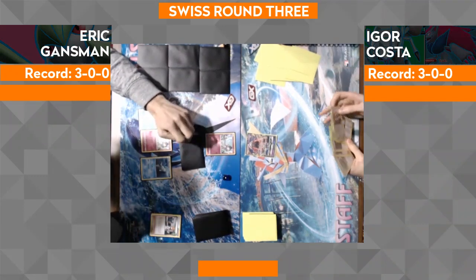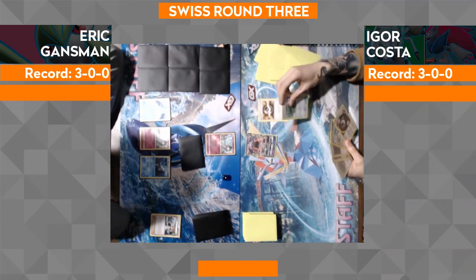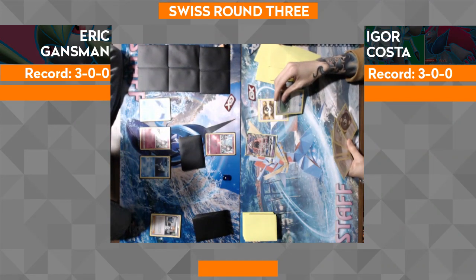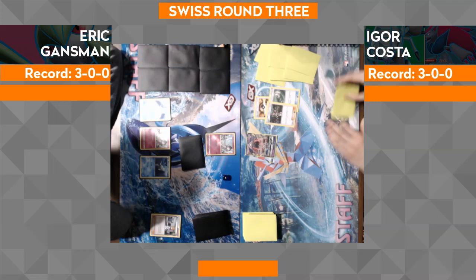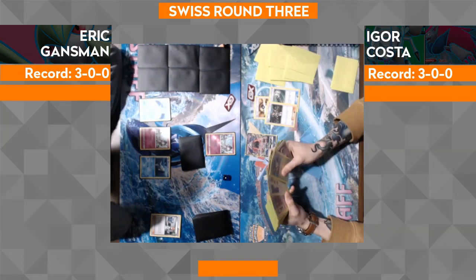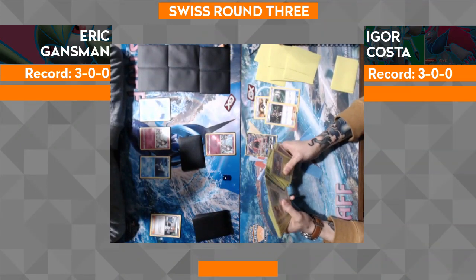Going into Igor's turn, it looks like he's going for an Ultra Ball, getting rid of a Field Blower. I would not discard that counter energy so that you don't give Eric some weird idea. So he's going to get rid of the Mallow — he does play Puzzle. I feel like you just do that and it's kind of having him look at you like, 'What is this tomfoolery?'